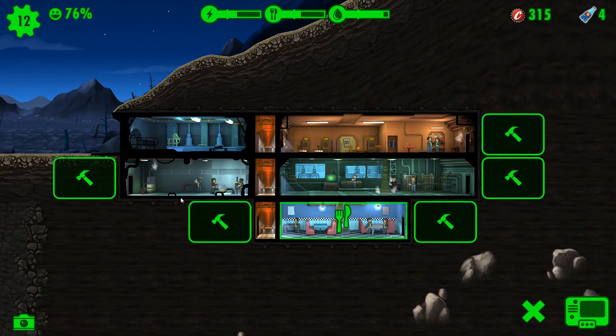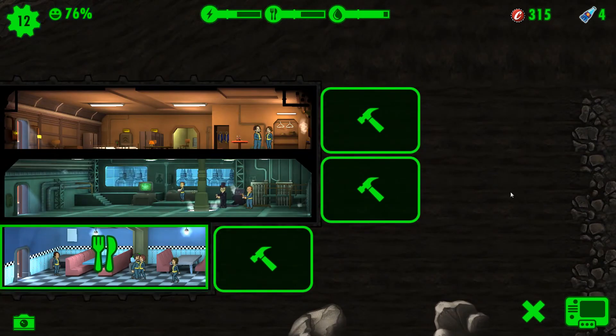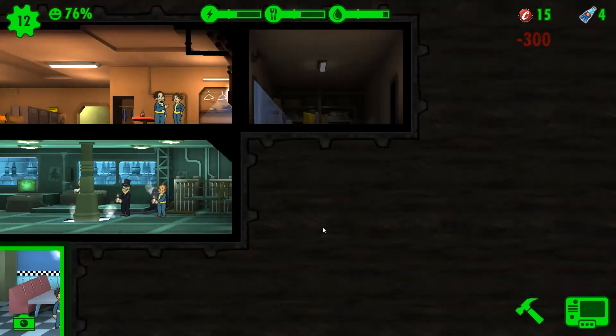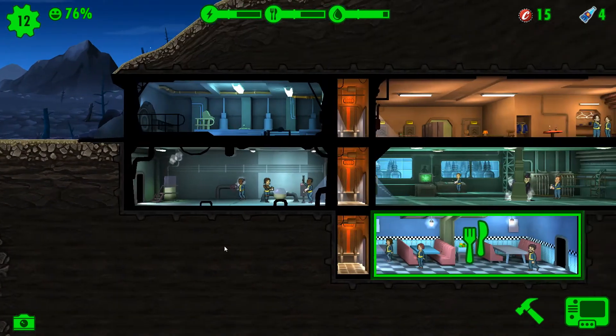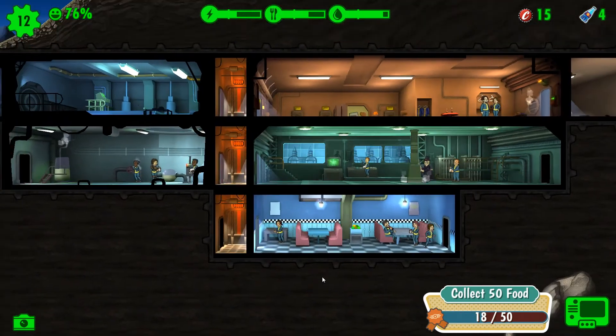We've got three slots here, three here, and three here. Let's build a storage space. I think that's the difference from mobile — something you couldn't build there before. I'm not actually sure, but let's go with it.